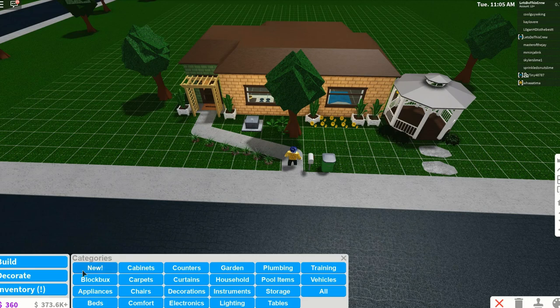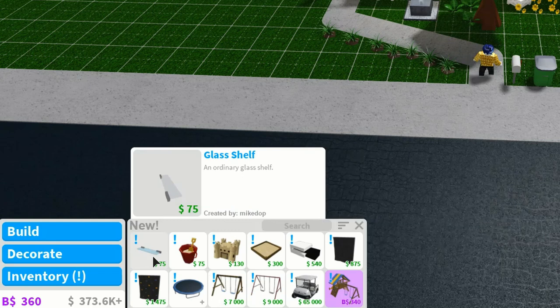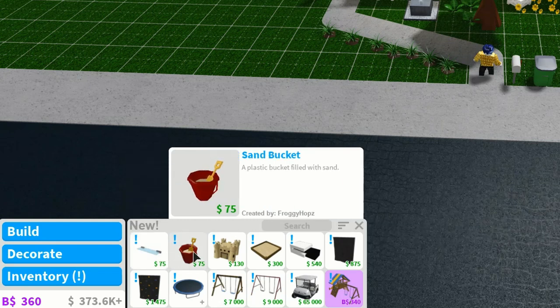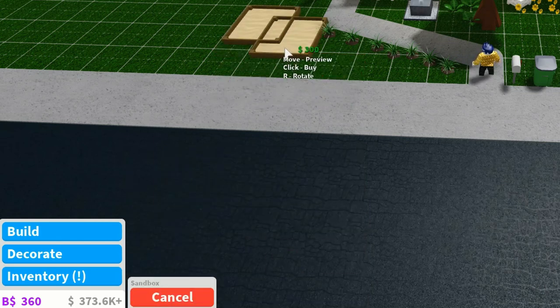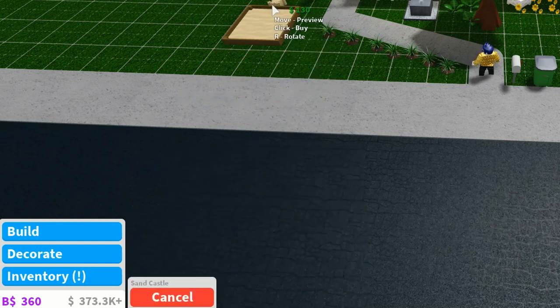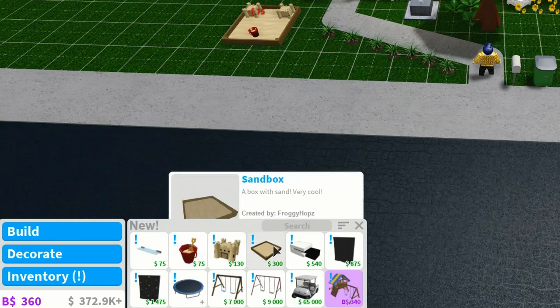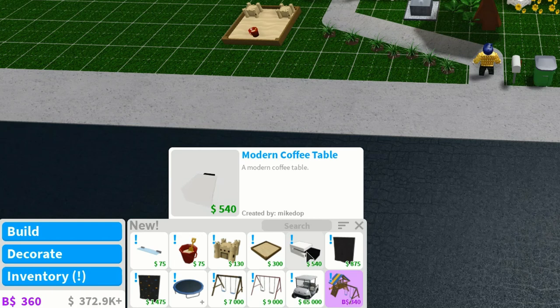Let's go and have a look at the decorations and see what's new. So what do we have here? We have a glass shelf — that looks kind of nice. We've got a sand bucket. Why do we have a sand bucket? A sand castle and a sandbox. We've also got a modern coffee table, which looks pretty neat.